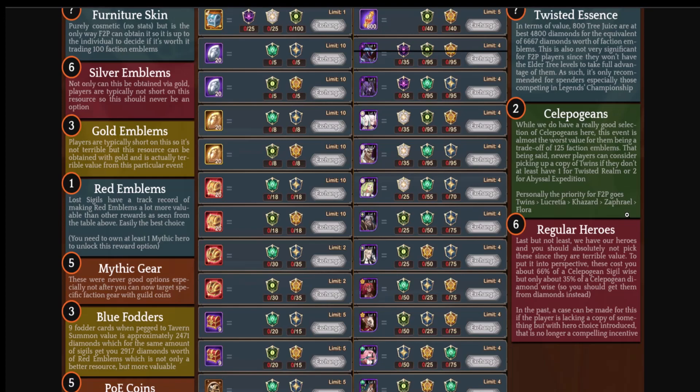Number two: celestials and hypogean heroes. Great selection this time around — Kazard, Lucreta. Lucreta is used for quite a few things and is very powerful with her recent rework. However, the biggest priority is the Twins — having copies of the Twins, even at elite or elite plus, makes the rest of the game easier. You get more resources, more loot, and progress further in Abyssal Expedition. Buy the Twins if you do not have them built — they are by far the biggest priority.